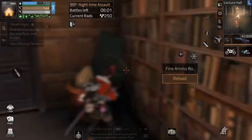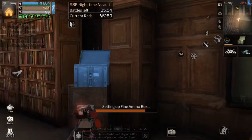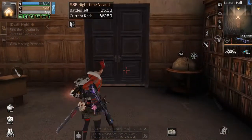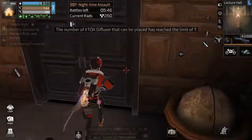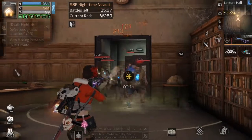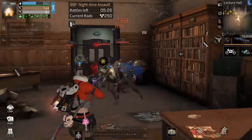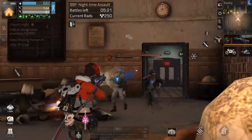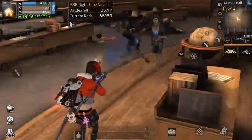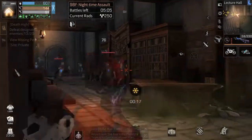We're going to open this. Put the other ammo box here — I think I can make that jump if I need to. I'm going to throw a sedative down, open this door, and as soon as you open it you want to take a step back. Throw a sedative here because they're going to try to rush you, and you want to be able to kill them before they get to you.